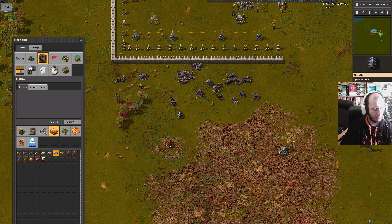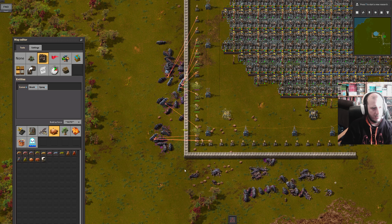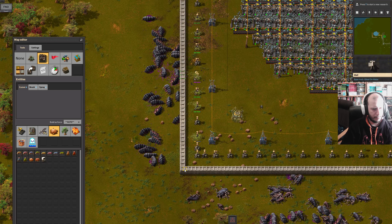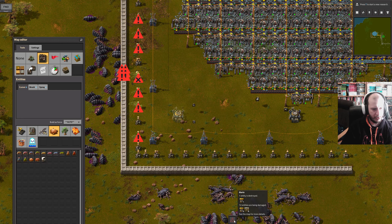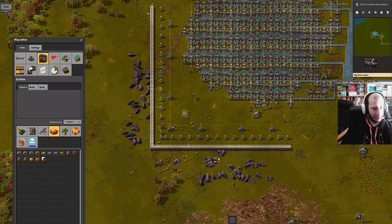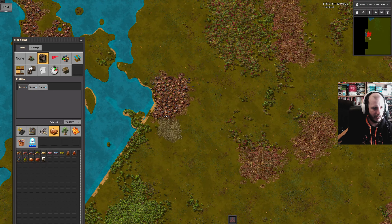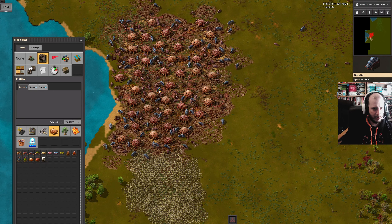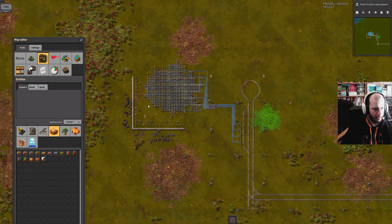What about big spitters? You don't have to necessarily sit and wait. That many big spitters — obviously that's going to cause a problem. I did put a little chest here full of repair packs. We lost a turret. I don't think realistically that is ever going to happen — I think I'm going to be well clear of these biters before that happens. Although there's kind of a lot of big spitters, but they're just hanging out. They're never going to form an attack group like that.